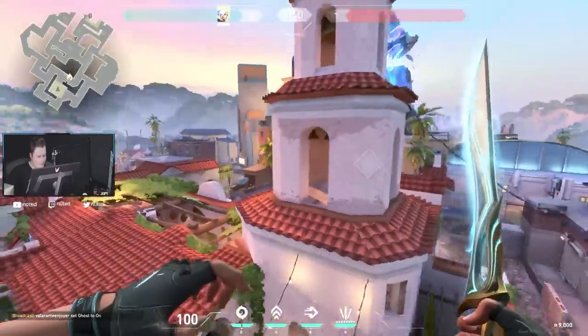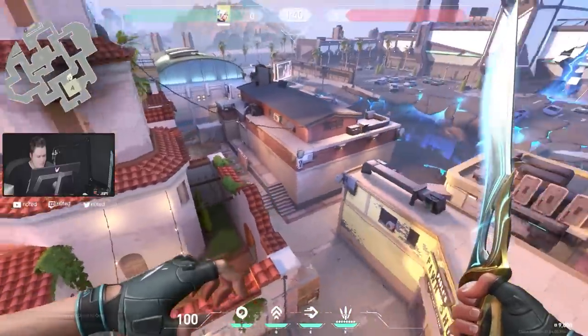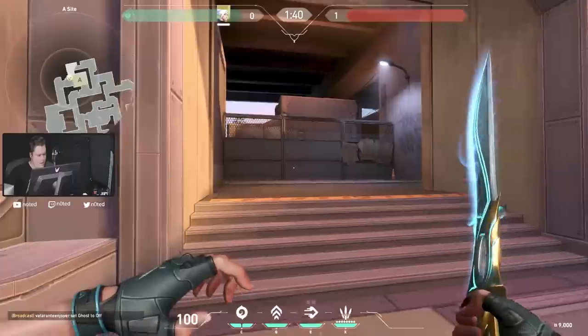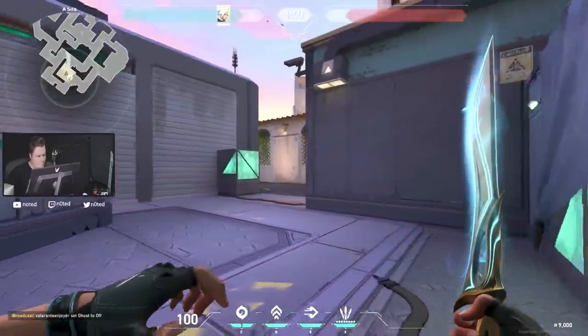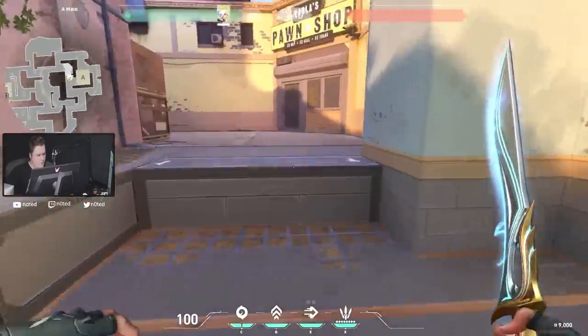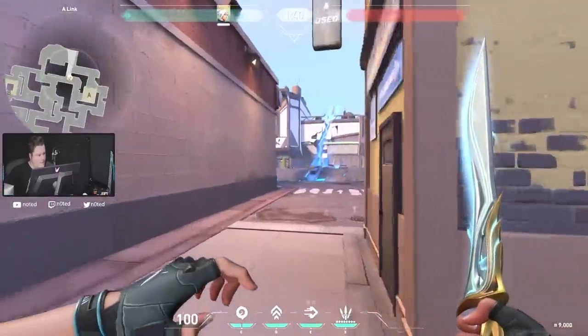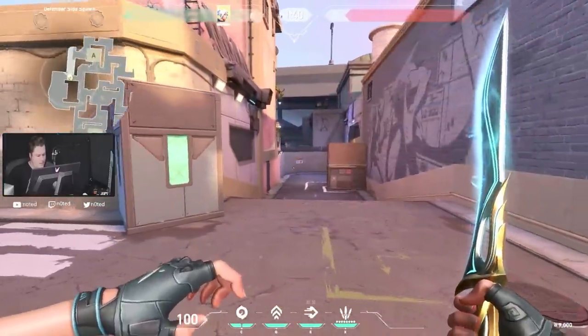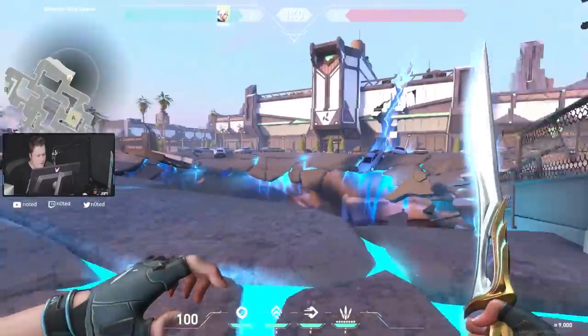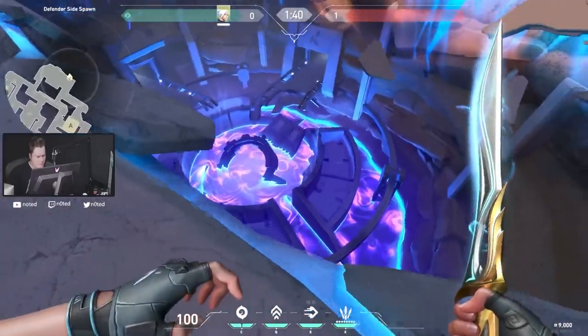It kind of reminds me of Ascent a little bit, just because of the church, but overall it's pretty different — the colors and layout are quite different actually. Now let's go to mid. Reminding you guys we're on the defender side right now. Coming back to the defender spawn, there's a very cool thing over here — I have no clue what this is.